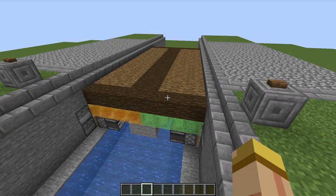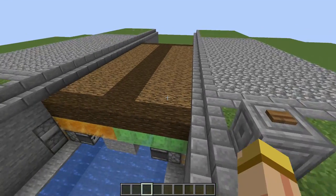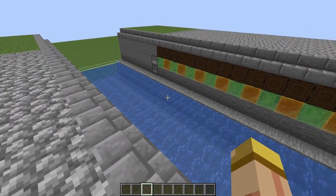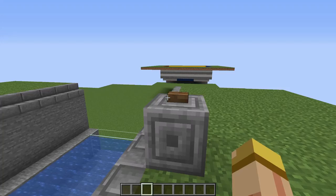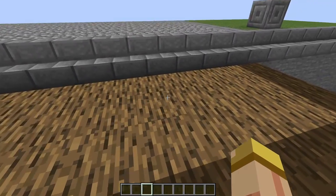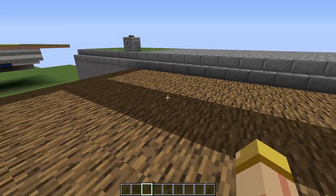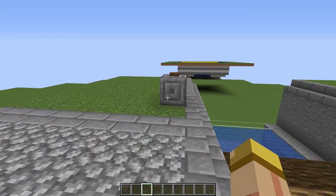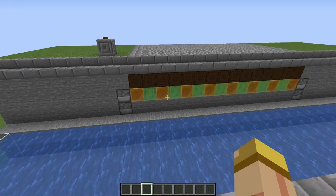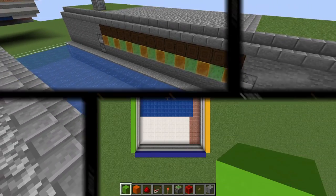No matter what button you hit on each side it's always going to do the opposite of what's happening, so you open it here and it could close on the other side. We're going to open the drawbridge by pressing that button, cross to the other side — as you can see it's still there solid as a rock — and press the button again and it's going to do the complete opposite, which is awesome because the whole thing works perfectly smooth.